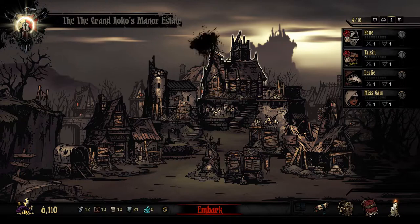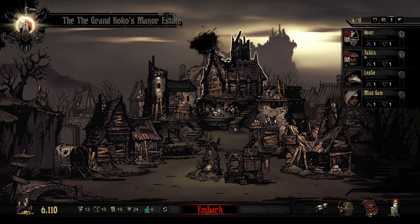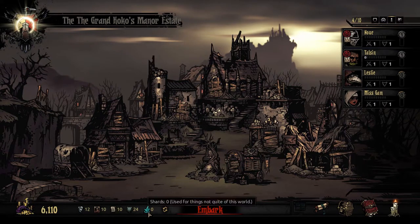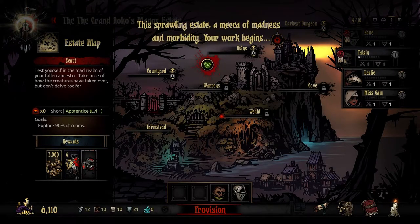If you wanna be in, just let me know. The DD Grand Cocos Manor Estate — yes, whatever. There's the new stuff: Shards, used for things not quite of this world. This is what we get, this is what we need. That is new.